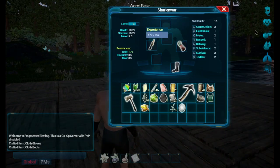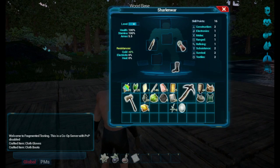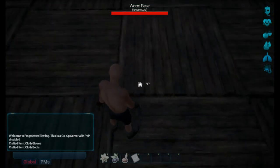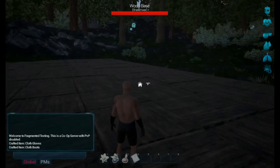We're level 4 and there's a bunch of this stuff. We have 16 points. I got 44 logs so we were going to build something. Look at that — I got stuff on my feet and stuff on my hands.